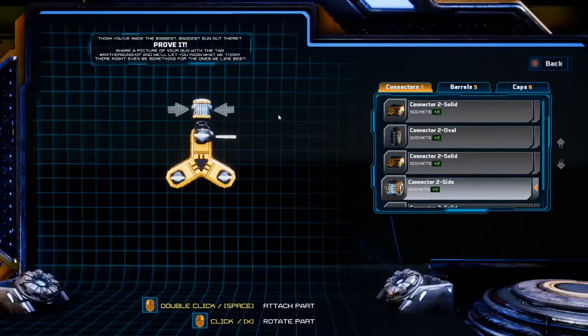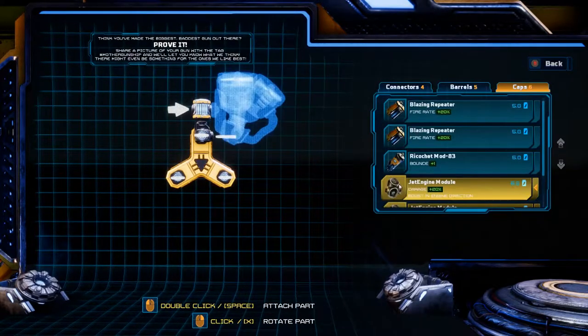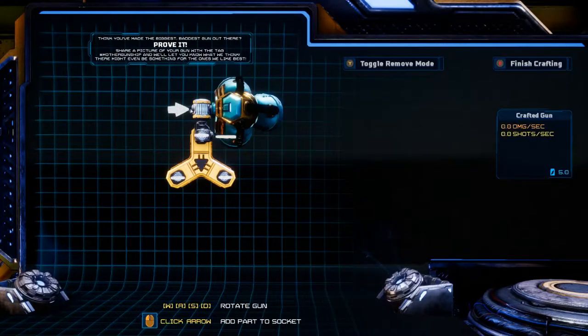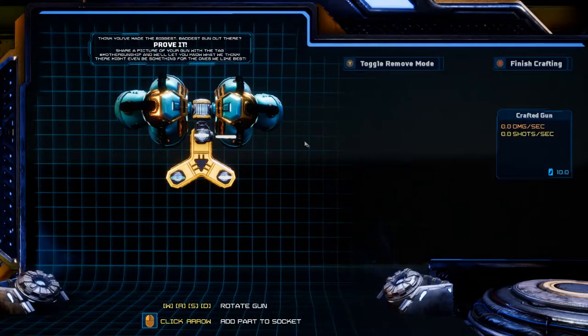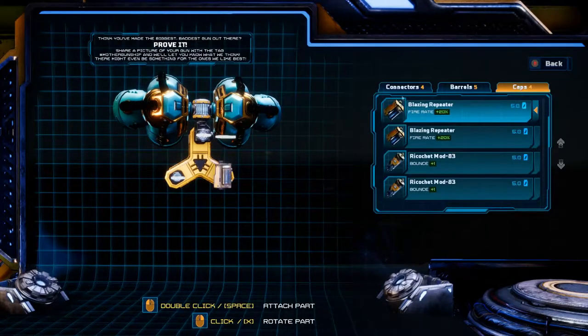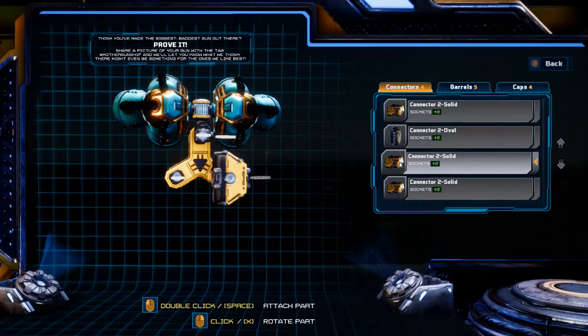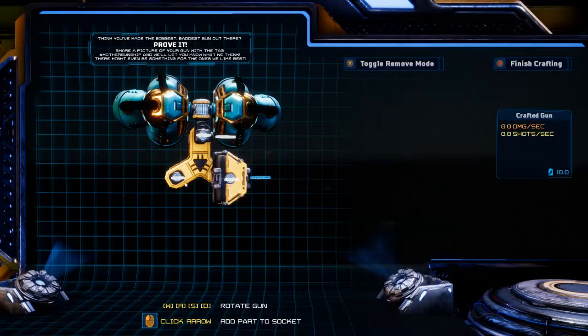Next we're going to put on the two side connector right on top of that. Then this is where your jet engines are going to go — you're going to turn those facing the back. And there we have the main part of the weapon made. Now we're going to add the two connectors down here.